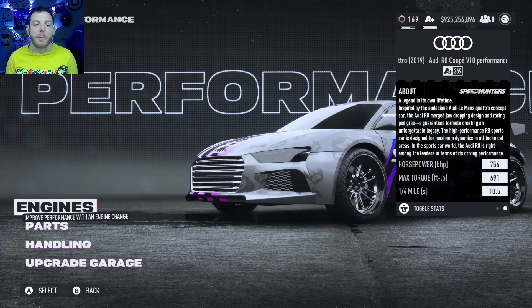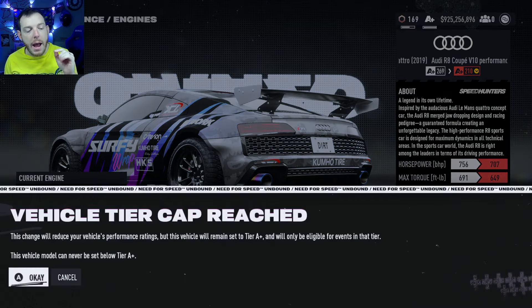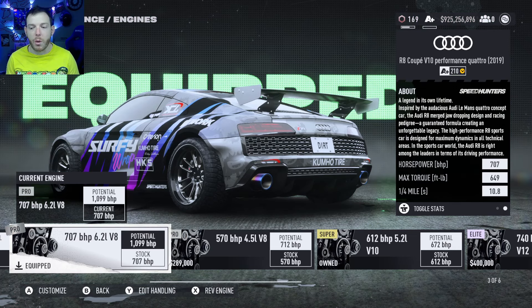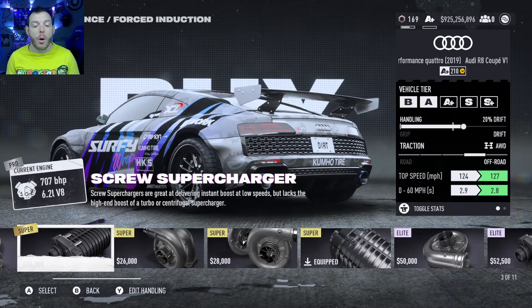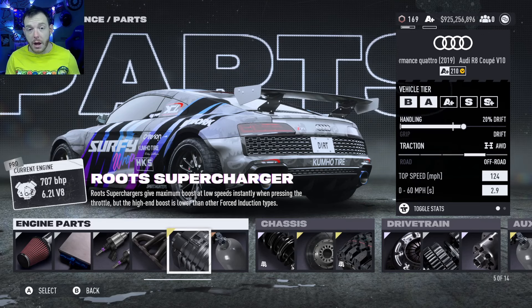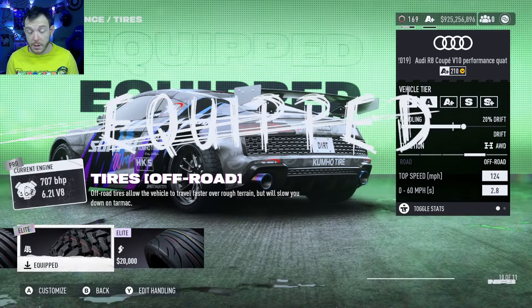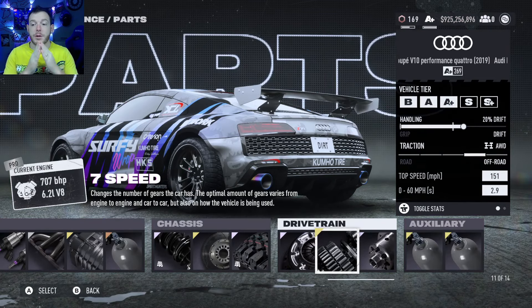Let me show you the one Bendy uses for Teradome. Bendy L is one of the only guys really going after those times. All you do is this: go buy the 6.2 liter V8 — it's the third engine over, it is the pro silver, 707 brake horsepower when we start, and that's also where we finish. We do nothing with the engine other than put on a super gold roots supercharger. Grab the roots supercharger, stick it on there, that's it — engine's done. Don't buy anything else. You're going to put on elite platinum off-road tires and then change your transmission to the seven-speed, which is the stock super gold transmission.